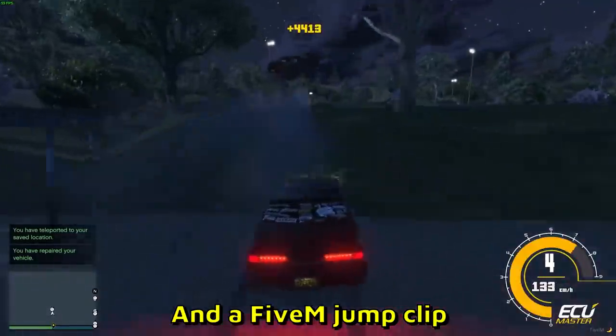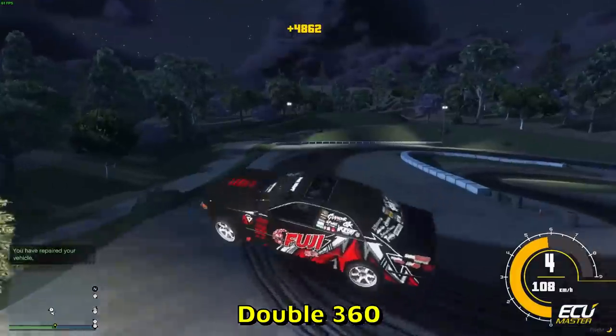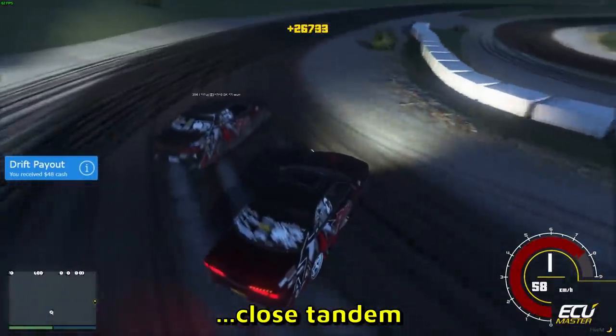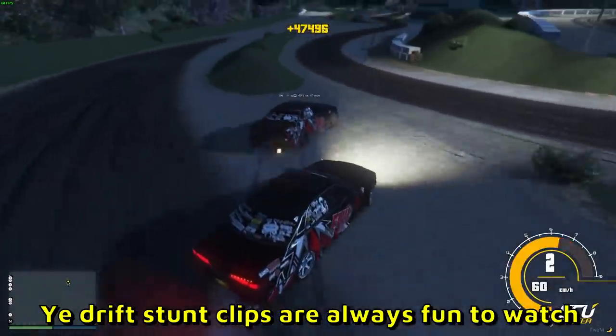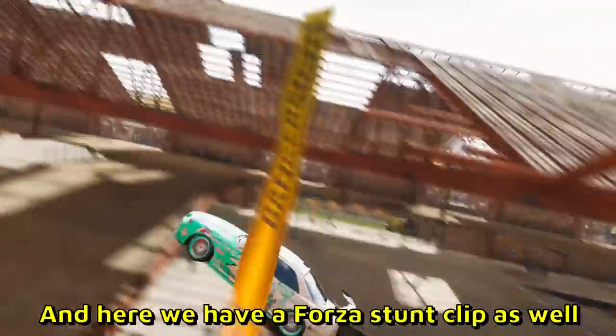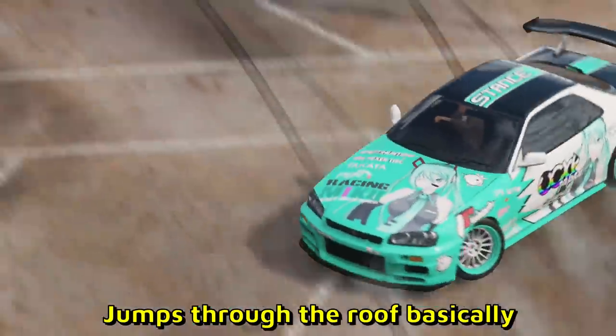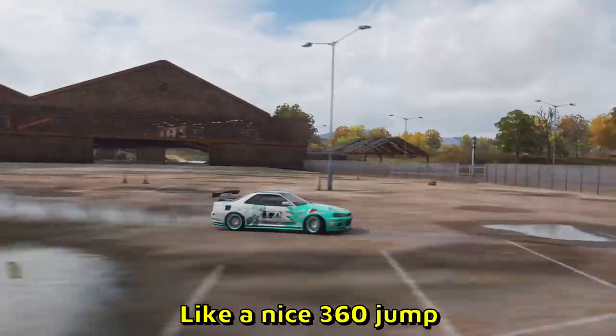And a FiveM jump clip — double 360 — and they end up in a nice close tandem. Drift stunt clips are always fun to watch. And here we have a Forza stunt clip as well — it jumps through the roof basically — a nice 360 jump.